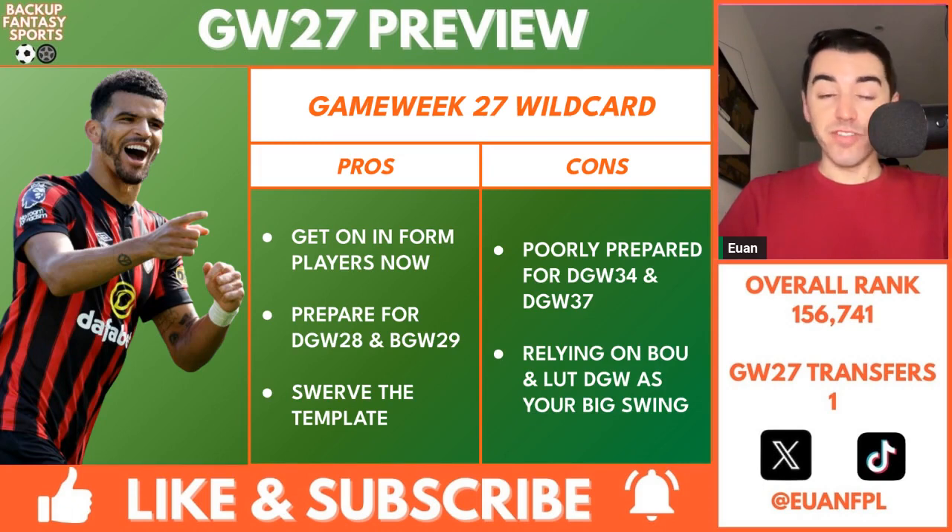Wild cards are being activated, lots of injuries, lots of people realizing they haven't planned well for Game Week 29 — including myself. But I don't really have an inkling to activate my wild card. I went through three windows and listed the pros and cons for each. Let me know which one you're going with in the comments or hit me up on X at UNFPL. Game Week 27 wild card — a lot of people are doing that this week, and this could also apply to GW28. You could get on informed players right now. A lot of us are holding onto City assets and Arsenal assets, but with them blanking in GW29, City have tough fixtures: Man United this week, Liverpool the following week, then a blank. People are struggling to get rid of Man City players with free transfers, but if you wild card now you can just get out of that and prosper over the next three weeks.